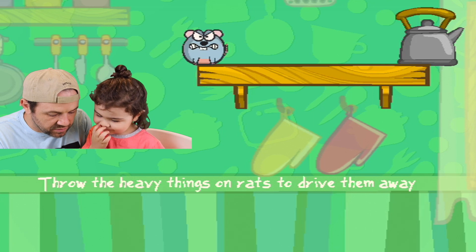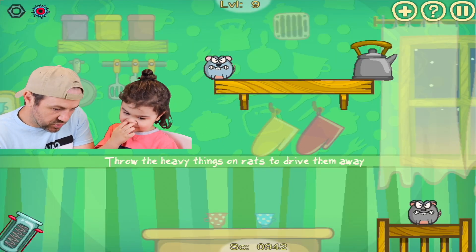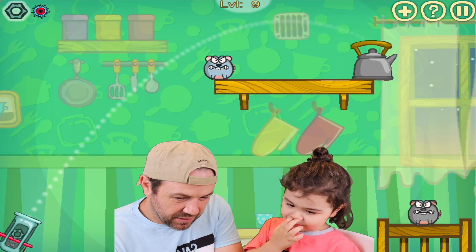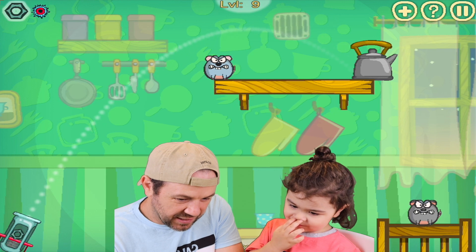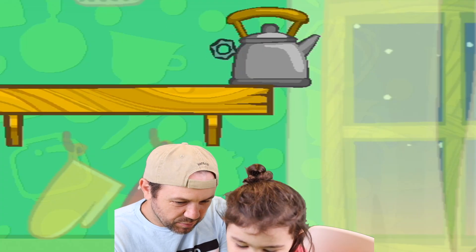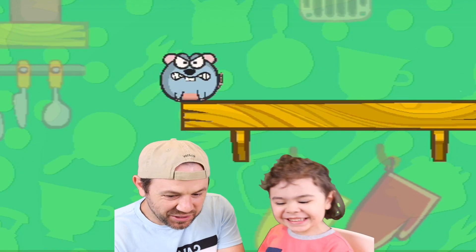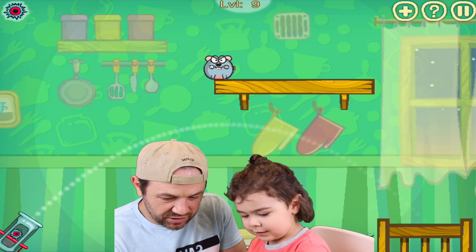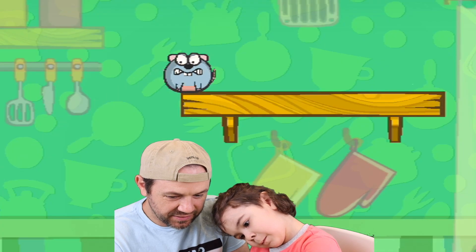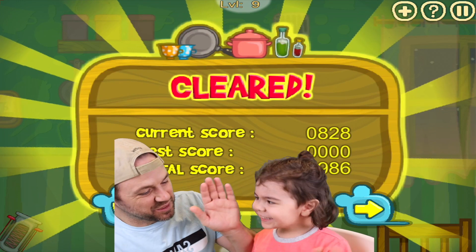On this one it says throw the heavy things on the rats to drive them away. So this is heavy — we've got to shoot that to fall on him. We take this and aim it right there. See where the white line is going to hit it? Boom, and he's going to hit him. Do you just hit the wood or you just hit him with it? He blew up! Good job, you're smart!